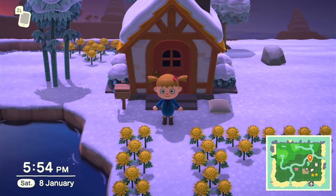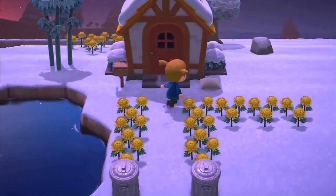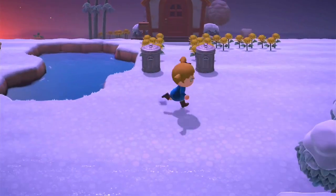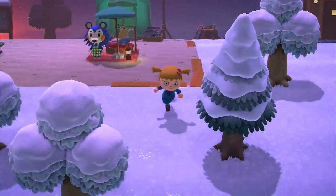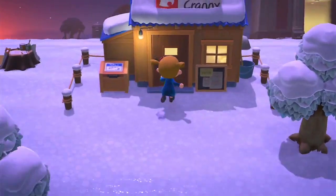Hey guys and welcome to a new video. Today we are in Animal Crossing: New Horizons. This is my house and it has a gorgeous yellow roof and I have all my flowers outside with my trash cans. This is what it's looking like so far. I haven't been playing for that long so I've only got a few things like the house, the museum, and I just unlocked Nook's Cranny.